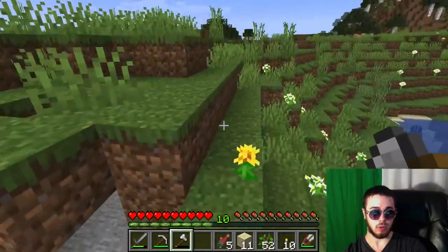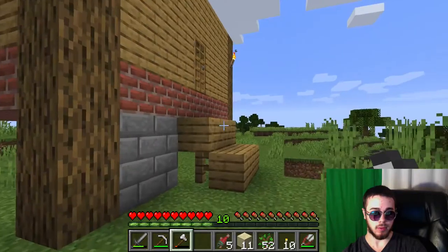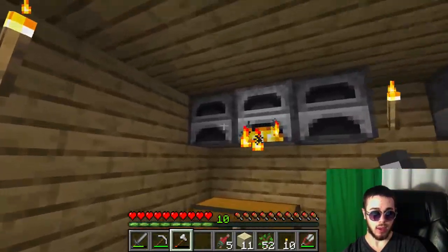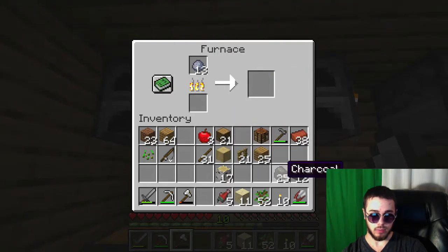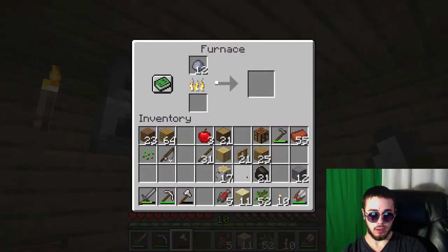And there's some more coal, which is nice. We'll have to go on a mining expedition in an upcoming episode here and get a whole lot of cobblestone to finish out the base of my house, as well as gather a bunch of resources. And we're out of coal here. Let's just fill that up. And we're out of coal here too.